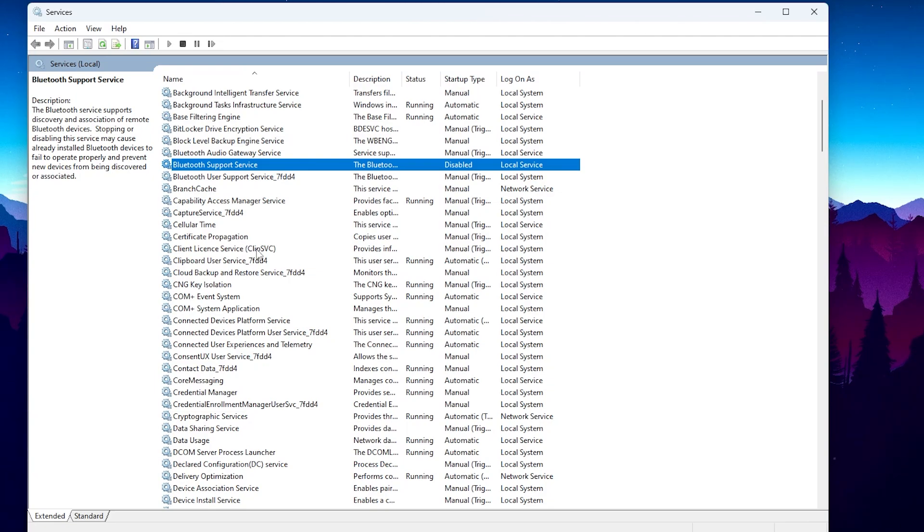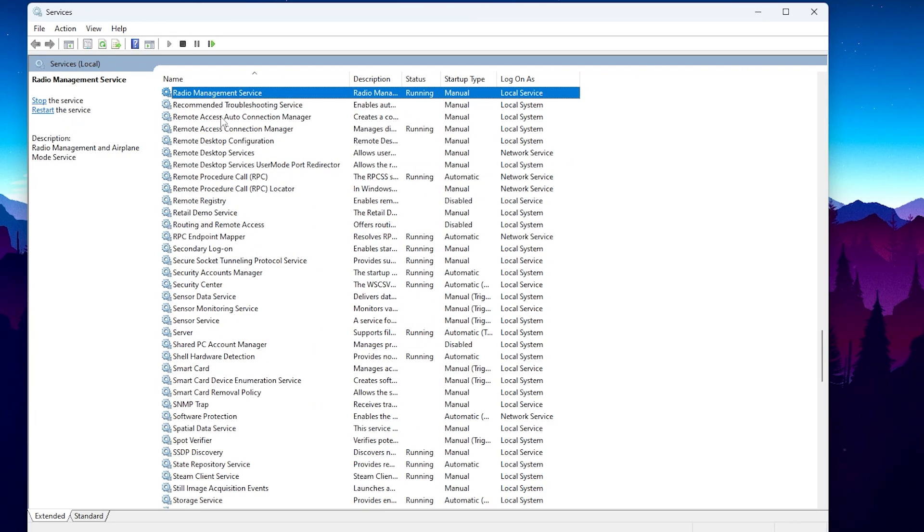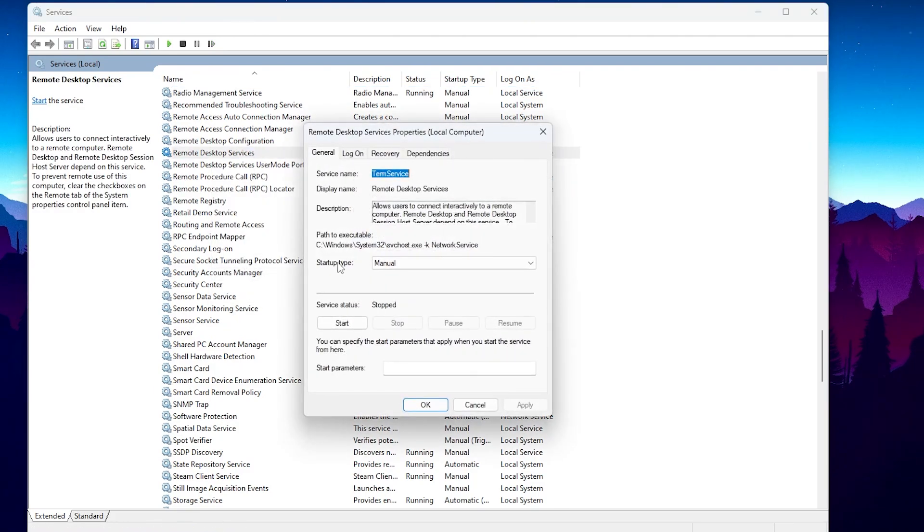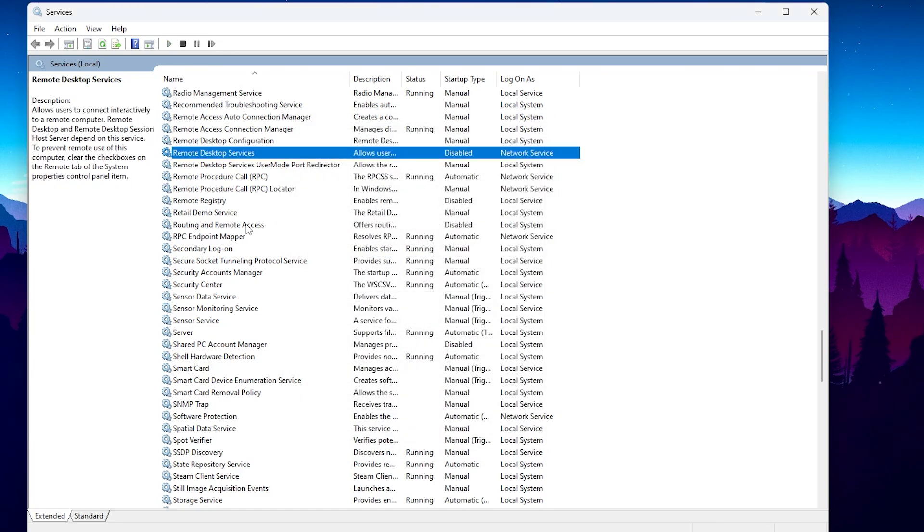In the next step we are going to disable the Remote Desktop Service. If you do not connect your PC remotely from another PC or your mobile phone, you can disable this service. Press R on your keyboard and find all the R services. Find the Remote Desktop option, right-click, go to Properties, go to Startup Type, and disable the service on your PC.